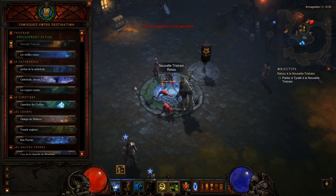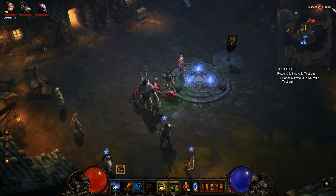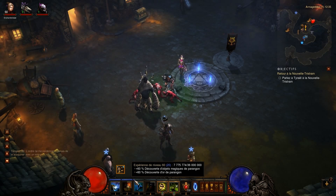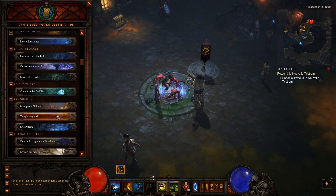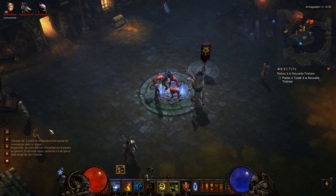On va faire le petit run. On commence à 12h35, je suis level 20 avec 2 bulles d'XP, à 7 millions sur 36 millions. On va voir le temps du run que je vais prendre comme XP. Je commence par le bois putride.